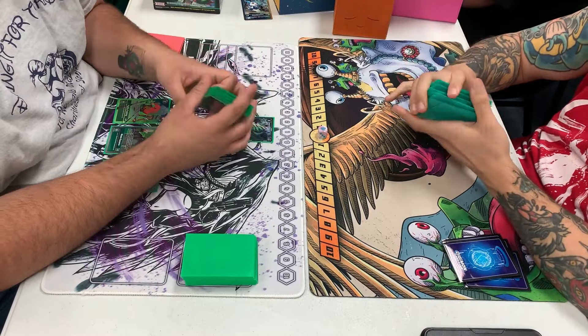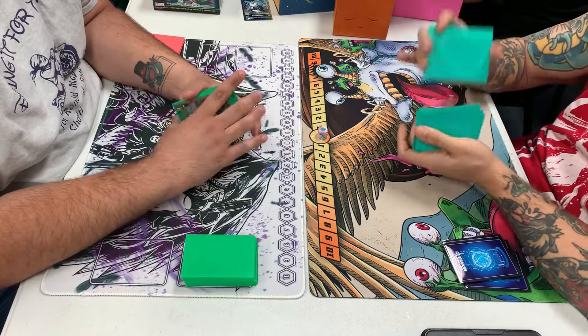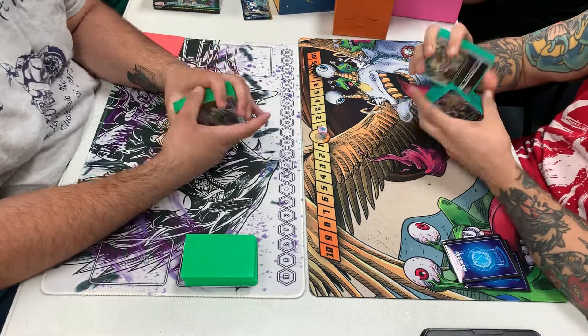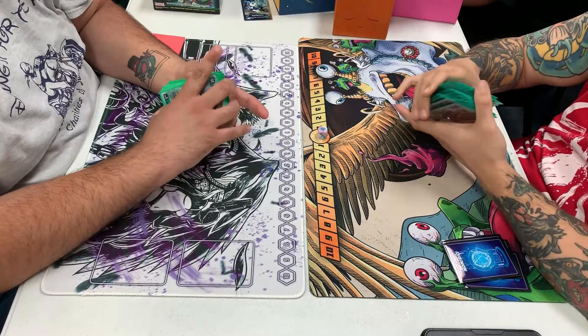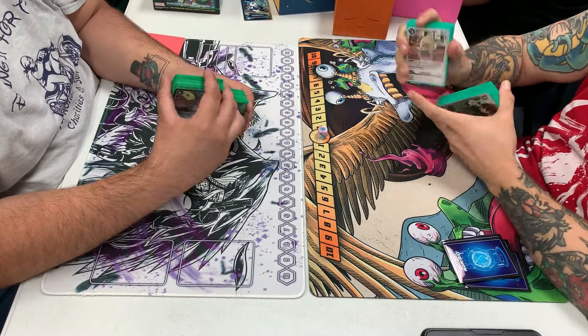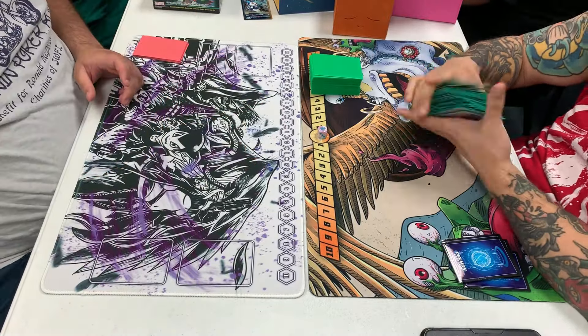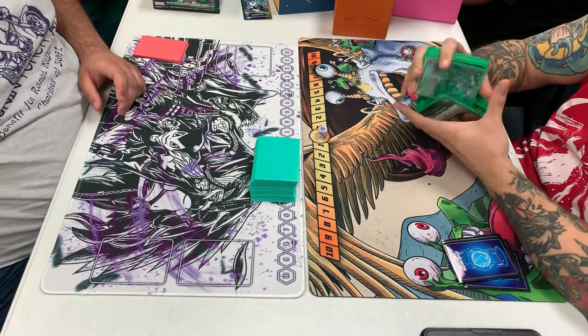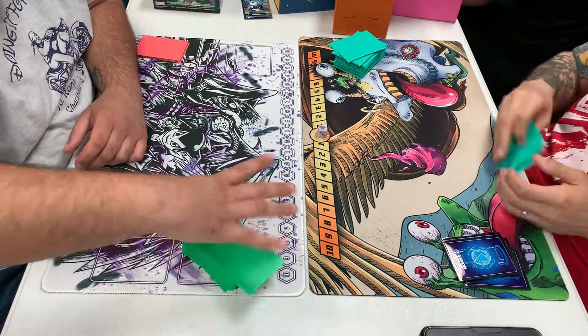I wish I had asked after this game about why he swung with Vortex, but I waited until the end of the next game. I thought maybe he just thought that if he redirected with his ability, I couldn't then redirect with block. I wish I would have asked here because it could have saved him from plays that put him in a bad situation in the coming game.